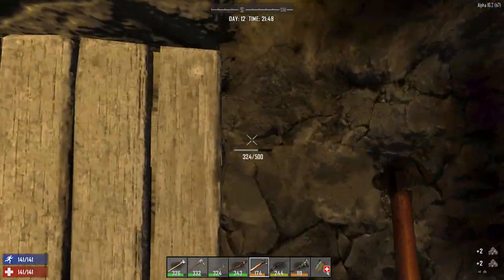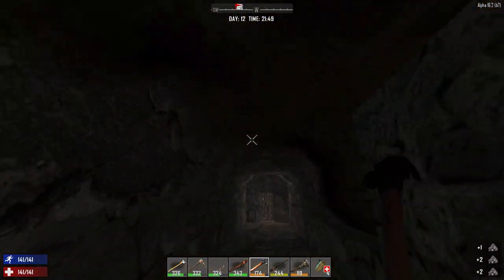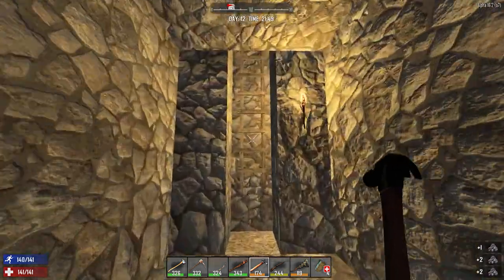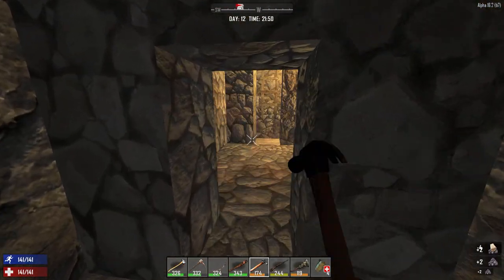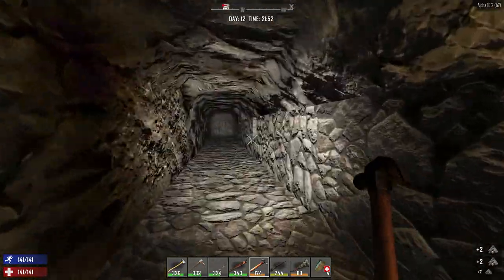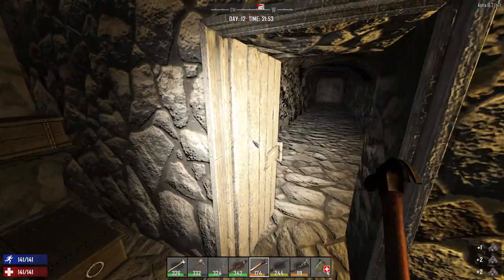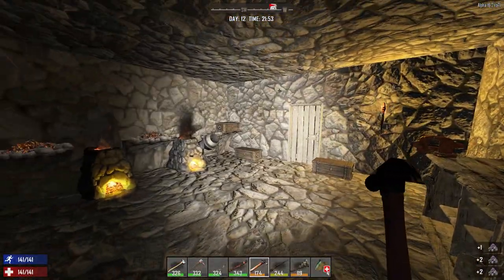Somebody just got whacked on the spikes — somebody got killed in the spikes. I heard that. Is the door closed? We are closed in, okay, beautiful. We're good. You see all the iron in here? Crazy, huh? That's so awesome. I'm going to take a little break, and then I'll come back and we'll take a look at some other stuff, so stick around.